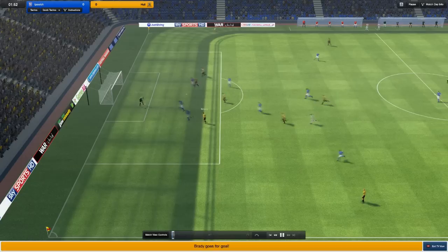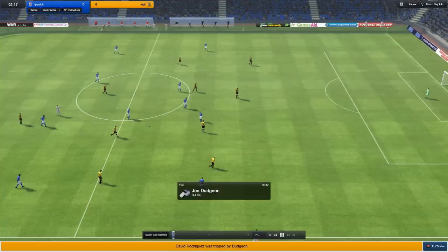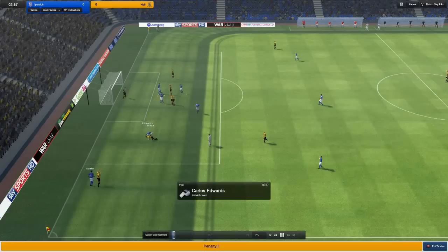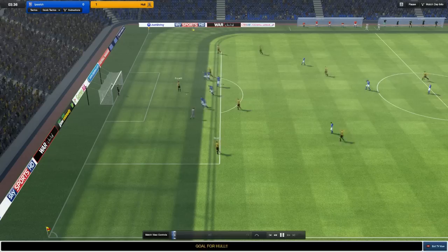Hull has the first attack and he's cut inside Edwards really easily there. The right-back is the area I'm looking to improve. I've got a bid in for Joel Ward from Portsmouth, and my backup plan is to get John Flanagan on loan from Liverpool. They're the two right-backs I'm looking for because I don't think Edwards is strong enough, nor is Jack Ainsley really, to start week in, week out at Championship level.